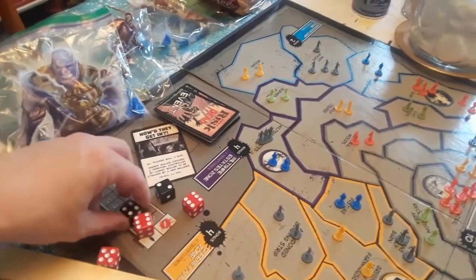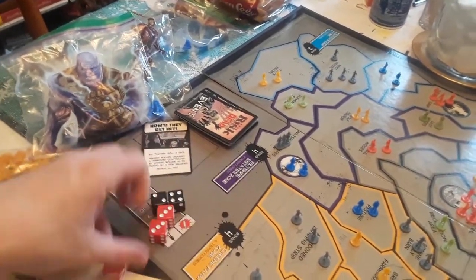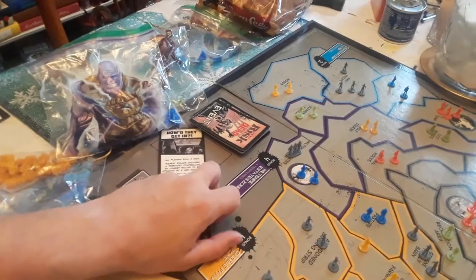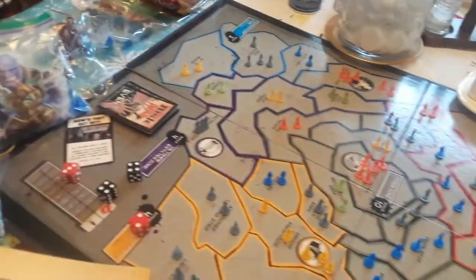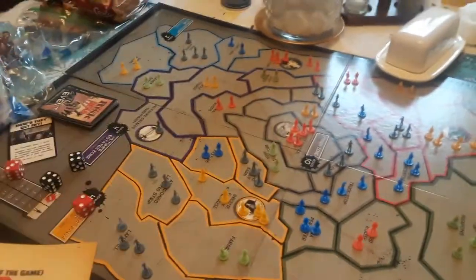Walkers are always defenders. In this case two walkers died. You can only use two dice, so it's one versus two — in this case the people died and it went down to just two walkers on that property. See how you could lose the whole entire territory that way.